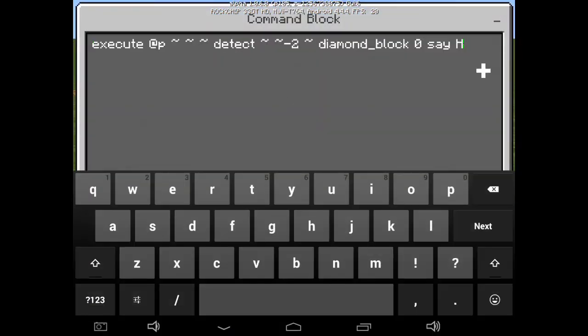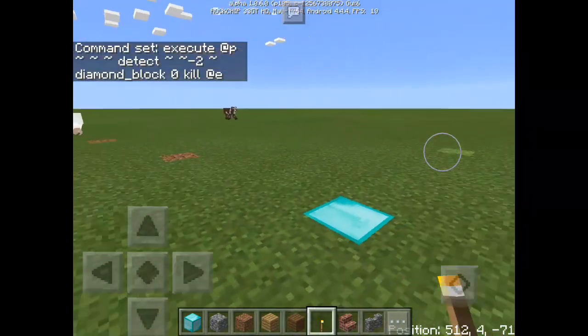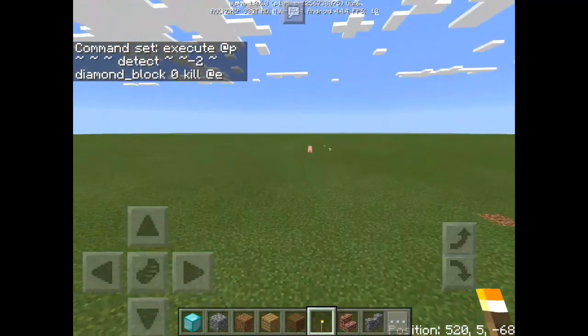Let's change the command to 'kill @e'. If I step on that block, all of them will be killed — but it includes me. Since I'm on creative mode, I won't be killed. There we go!